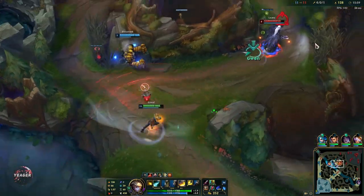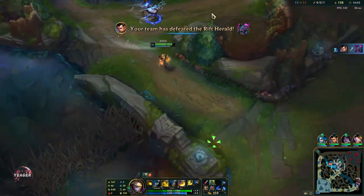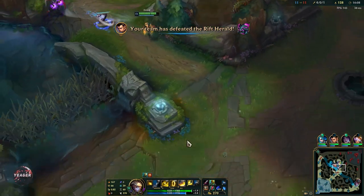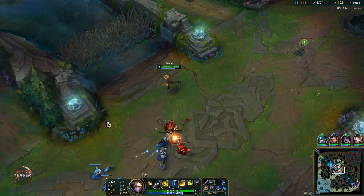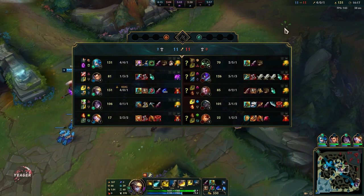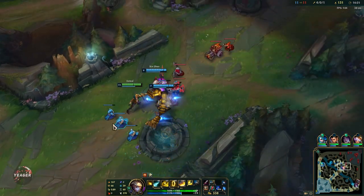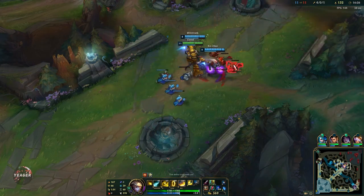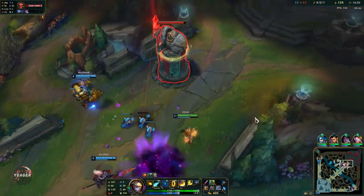That W-Q actually hurts for a lot considering Leona has a lot of resistances. Divine Sunderer is an anti-tank item, so it is especially good into bruisers and tanks. Even the Senna is building Divine Sunderer because that is how OP that item is right now. You definitely want to use this item on ranged champions before it gets nerfed next patch.